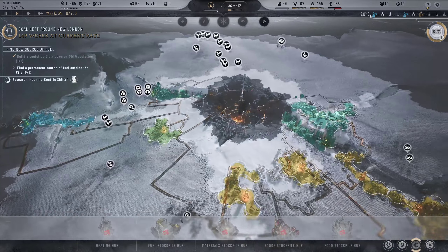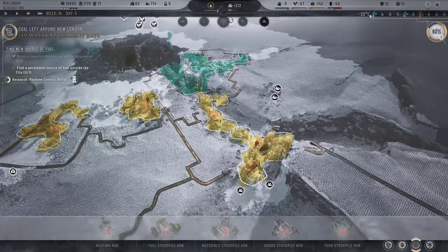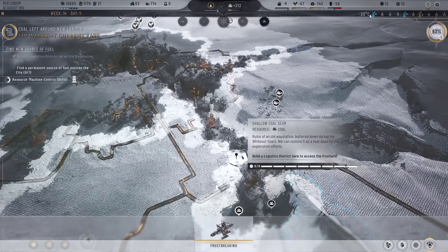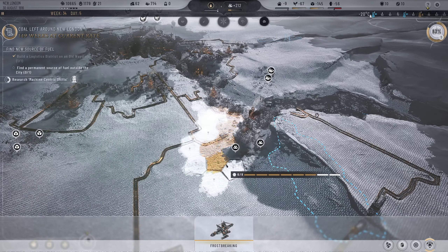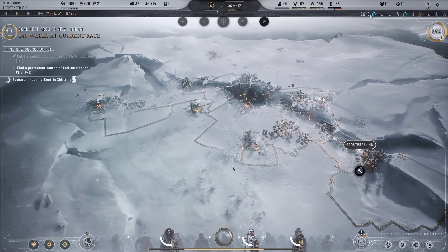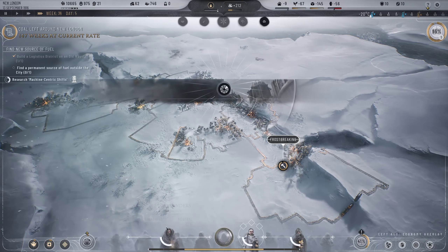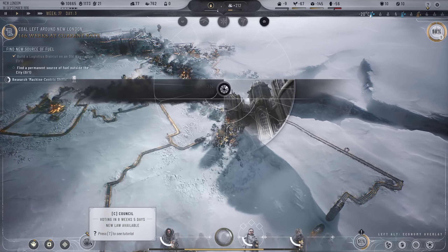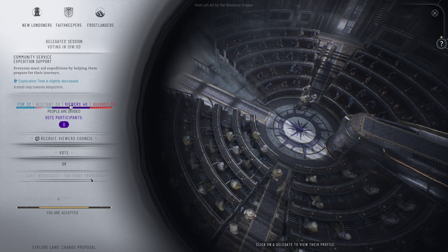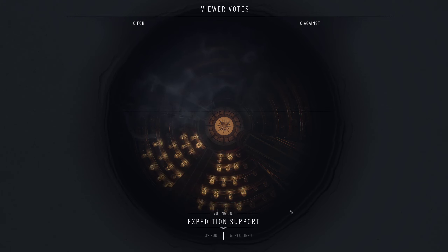Nice to see people are quite happy. Could build a material stockpile to make extraction a little better. Let's frost break around these coal seams and expand the extraction out just a little bit - that'll look good. We're still doing okay for workers; it's mostly just heat stamps we need. Can we take out another loan? A vote on expedition support will be held soon - exploration time slightly decreased, I like that. Let's vote and see.